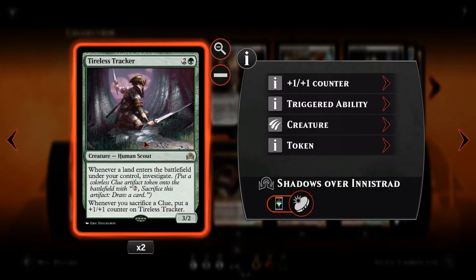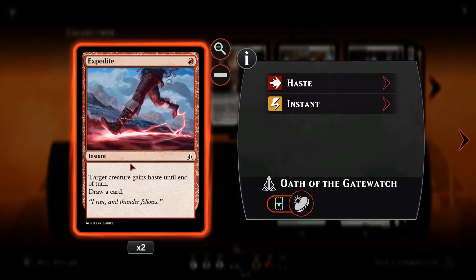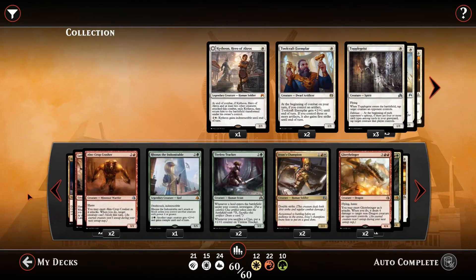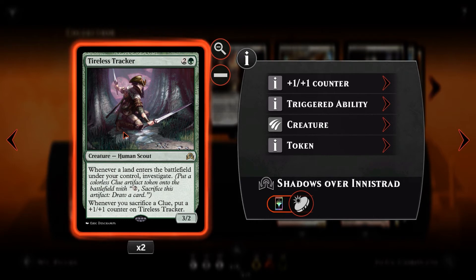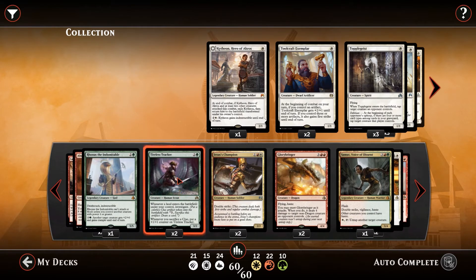We've then got Tireless Tracker — for 2 and a green, a 3/2. Whenever a land enters the battlefield under your control, you get to investigate, meaning you get a Clue Token. A Clue Token lets you pay 2, sacrifice it, and draw a card — so it provides card advantage. We want to play this around turn 4 so we can drop our land and get value before it dies. We could also combo that with an Expedite to give it haste so it can still swing in for 3. Whenever you sacrifice a Clue, it also gets +1/+1, and once we've got that counter on, it allows Rhonas to attack in.